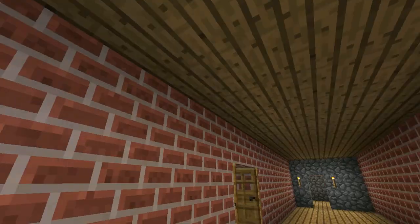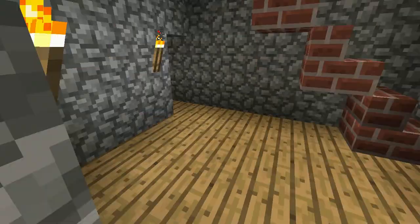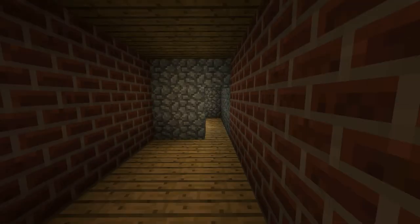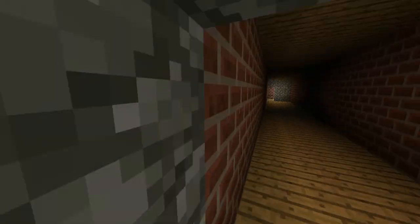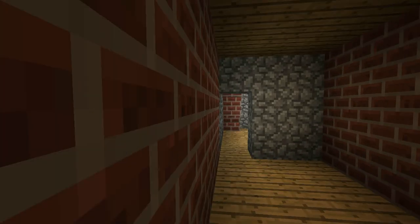Then we've got a big room here. Another big room. Then we've got a cylinder down there. Second empty room. You can choose what furniture to put on.